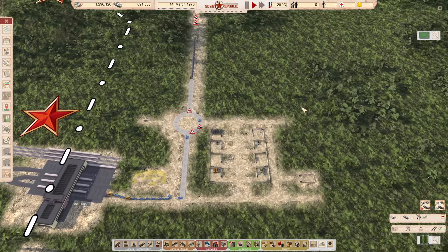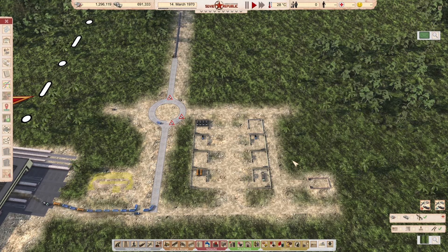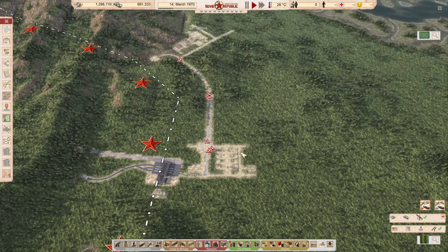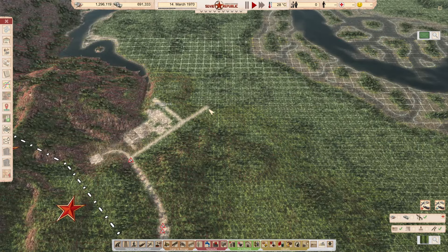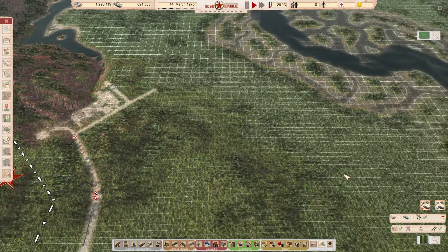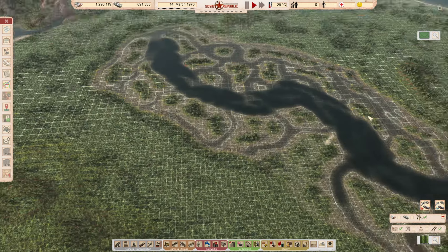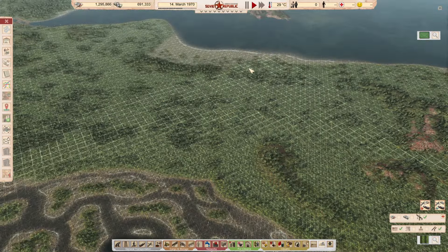I thought it would be a good idea — what I said in the last episode — to use excavators to start off with building roads. But I'm also thinking we are going to need a lot of roads: the road here, the road there. There is going to be a road here to these construction offices, a road all the way up there, and then the road all the way to the harbor, because here are our objects.